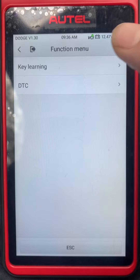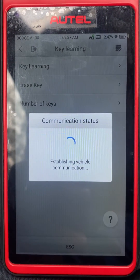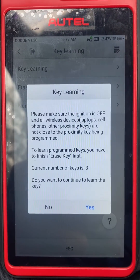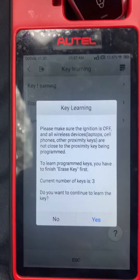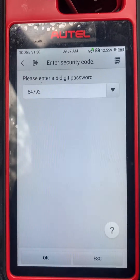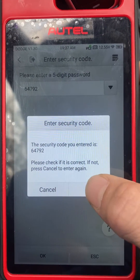Let's go to the Keyless System, Key Learning. Ignition is off. It says you don't have to erase the keys first — do you want to continue to learn the key? We're going to say yes. The password is entered, the code is correct.